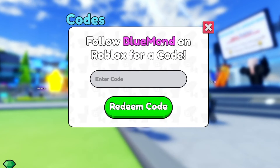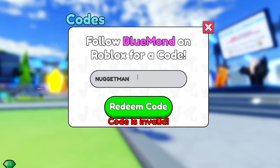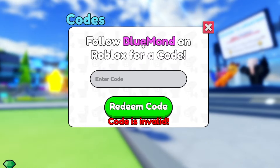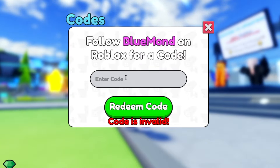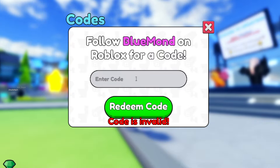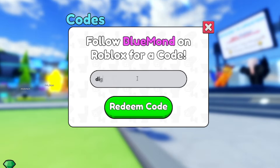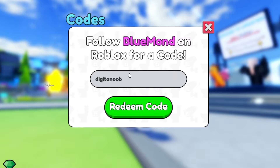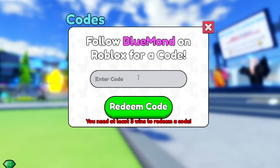To redeem codes inside of Skibidi Tower Defense, just hit codes and enter them right here. Let me try 'nugget' — N-U-G-G-E-T — nope. 'Nugget man' — N-U-G-G-E-T-M-A-N — no, that didn't work either. I thought that would actually work. Let's try EP73 — invalid. 'Blue' — B-L-U-E — you need three wins but it does work. 'Digital noob' — D-I-G-I-T-A-L-N-O-O-B — I've already redeemed it but it still works, so do get it for yourself.